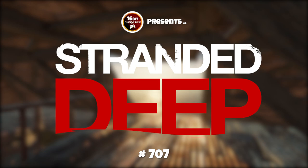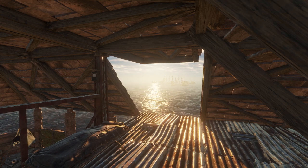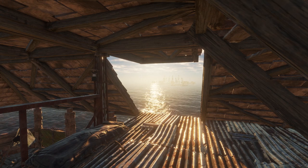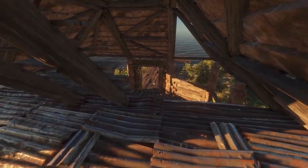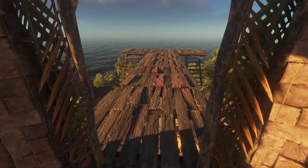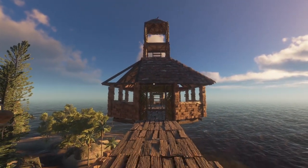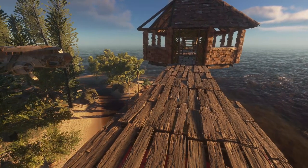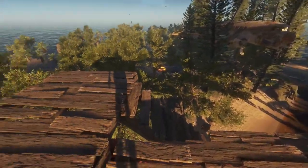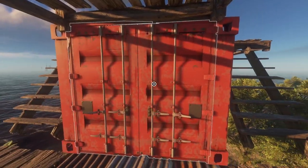Hello and welcome back to Stranded Deep, welcome back to Pacific Paradise, and welcome back to this island. Last time we sailed back from a distant island carrying red container panels, and we built ourselves an underfloor catwalk. The whole building is supported on this one floor, which has a tower, a mezzanine, and all of our cooking stuff - supported at either end by a red container we moved piece by piece.